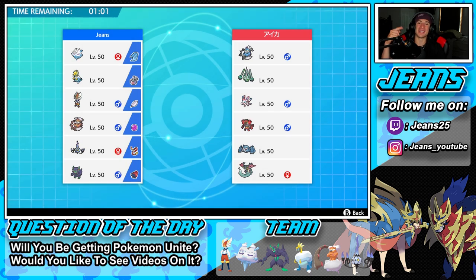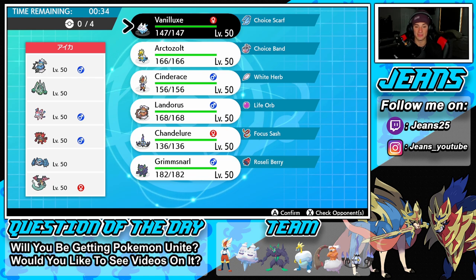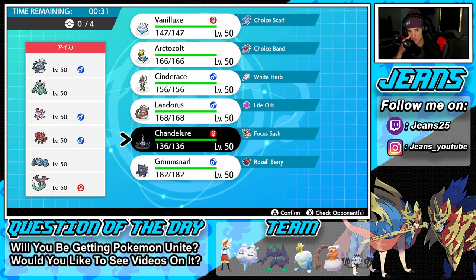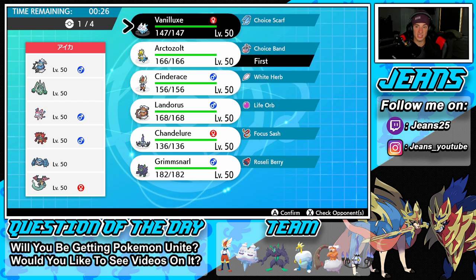Battle 2 — we're going up against a Metagross team alongside Dragapult, Incineroar, Sylveon, Celesteela, and Thundurus. He doesn't have Trick Room so Chandelure's not coming in today. I might just bring the exact same team — Vanilluxe and Arctozolt up front. I said we do that. He does have Intimidate which could be a little scary, but I think we'll be fine.